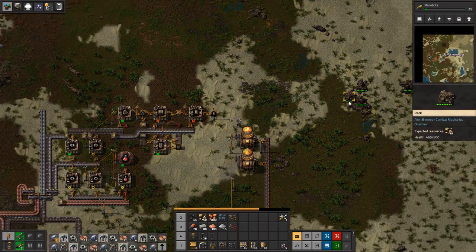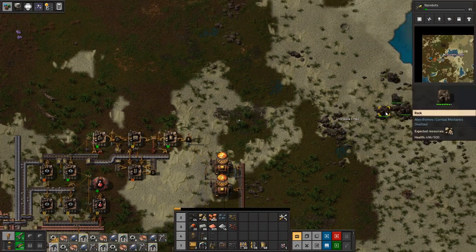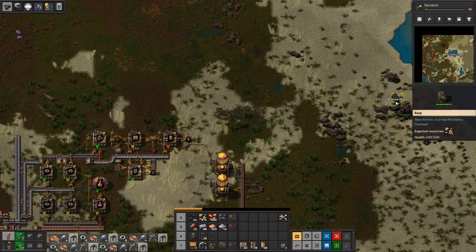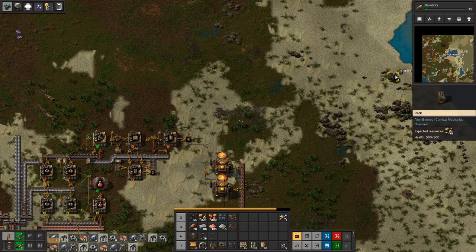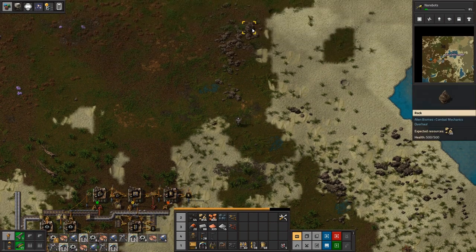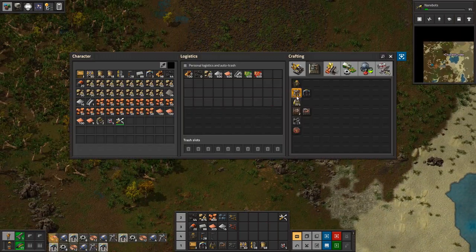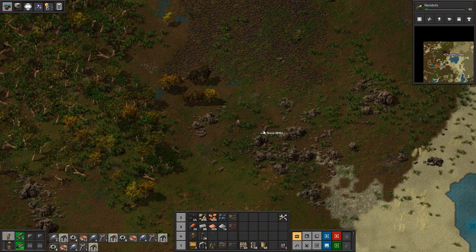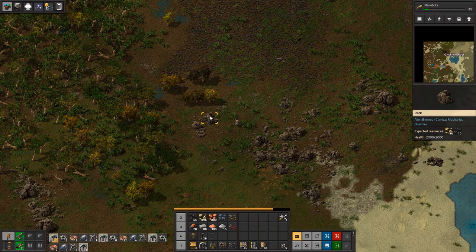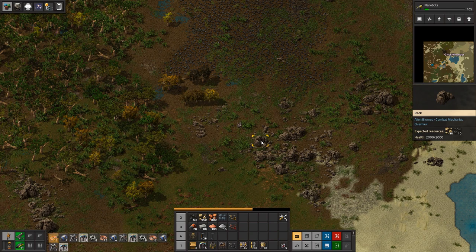I've been using stone bricks to increase my walking speed around the base but I'm realizing that's kind of a waste — until we're making an excess of stone bricks, maybe we'll just put down stone pathways instead. We definitely want to clear out all these rocks at some point, and the Nanobots may help, but let's wait until those miners get finished being built.